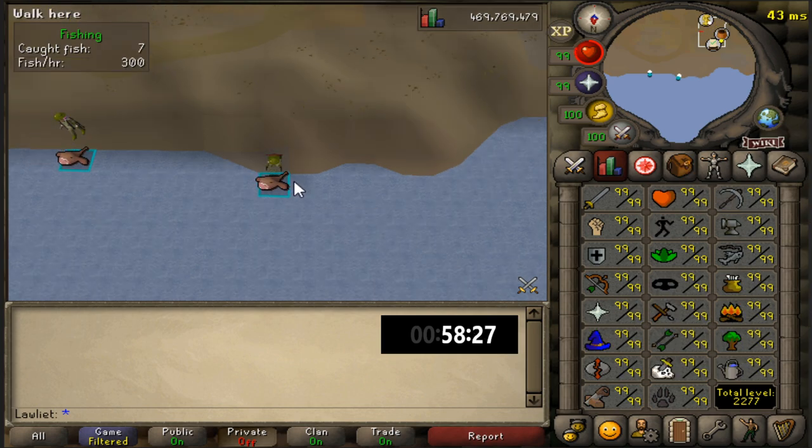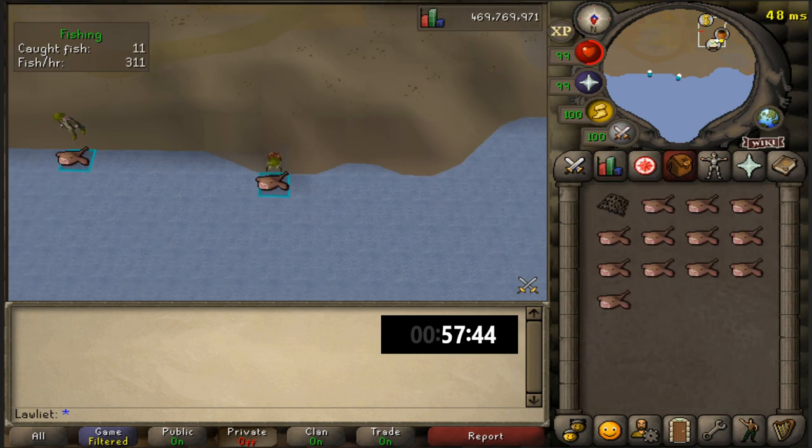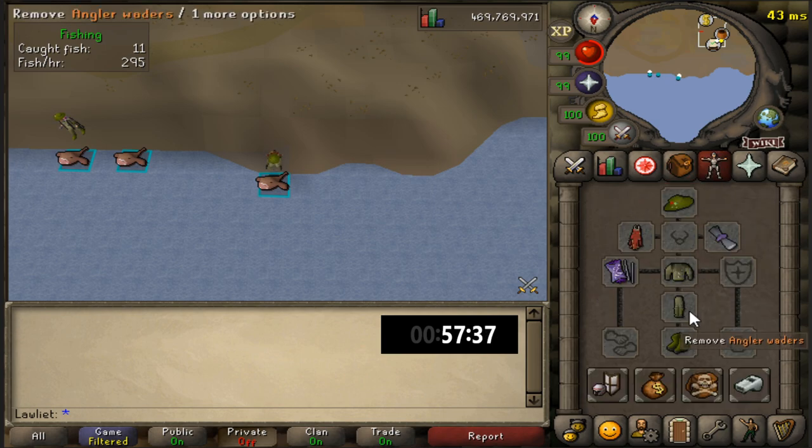I stayed here a while back until I had the ability to fish sacred eels. The wiki says you can catch about 290 raw monkfish per hour, so we'll see how much we can get in this one hour with our perks, especially Rod's blessing.